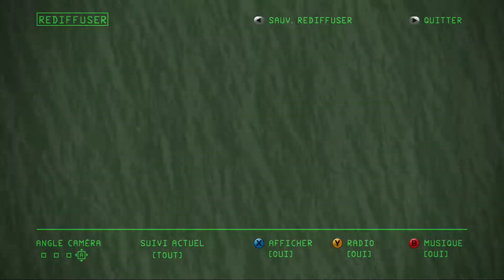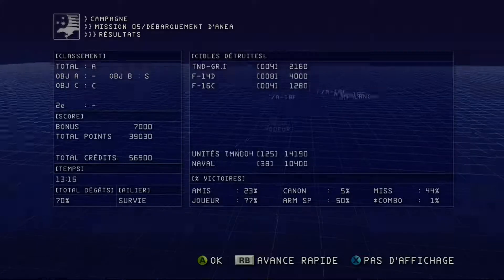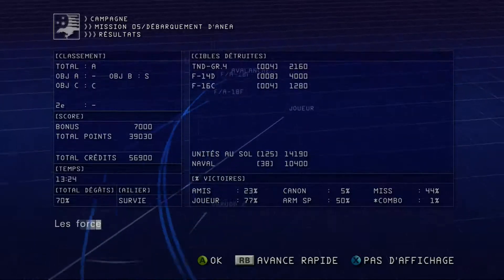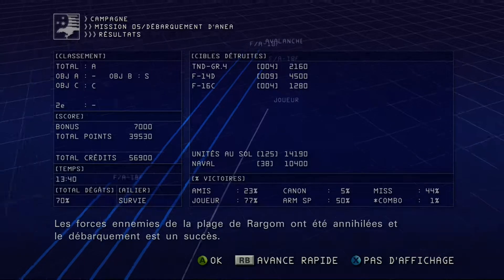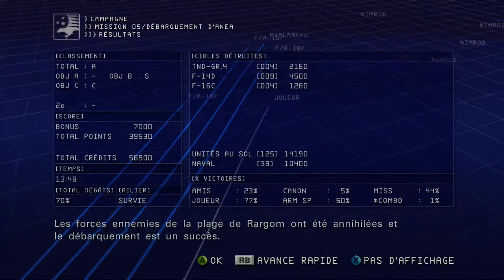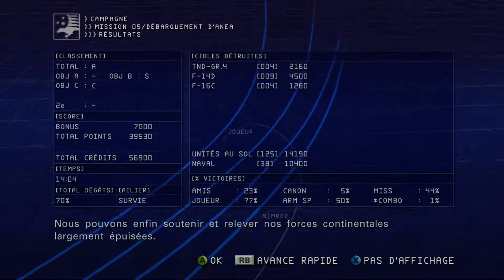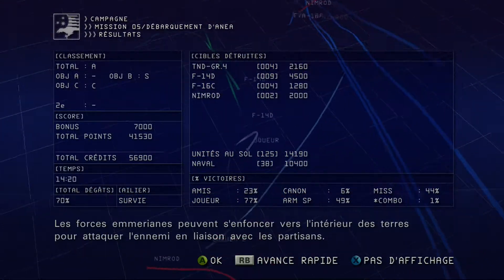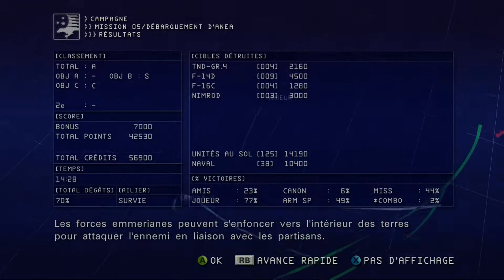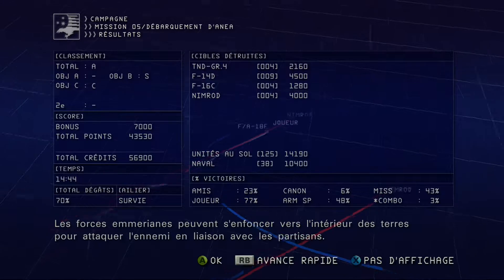This is the end of the Rargom war. Enemy forces on Rargom Beach have been annihilated and the landing operation has ended successfully. We are finally able to provide full relief and support to our exhausted forces on the mainland. The Amerian military is in position to advance towards the center of the continent. Combine with our forces fighting the resistance and take out Estovakian forces.